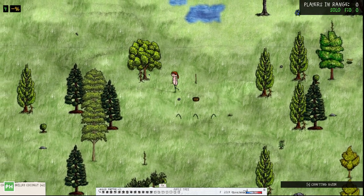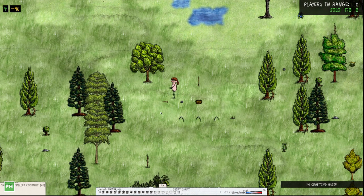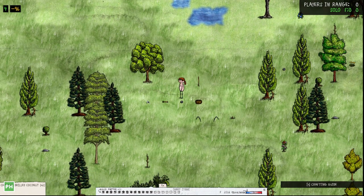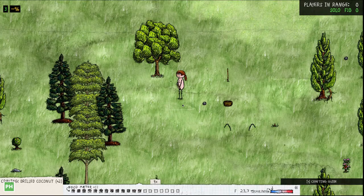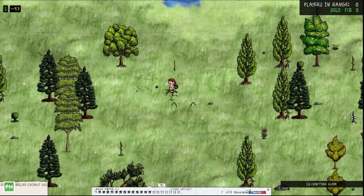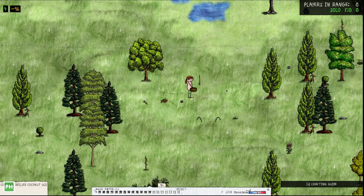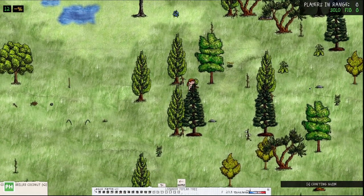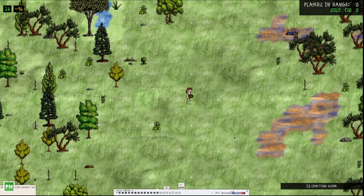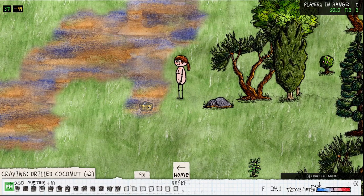There are a few things you want first. You need this — here's one — and this is a hatchet. What that's going to allow you to do is make one of the most important items in the game: tinder. We'll come back to that later. I need to collect more stones and find a big rock. There we go — take the round boy and smack him.